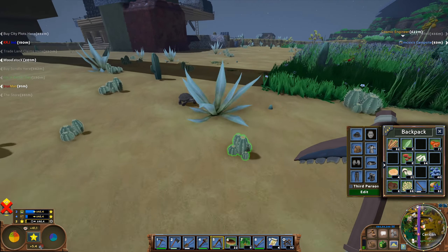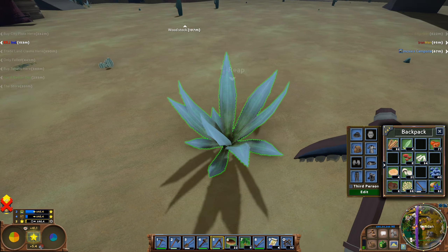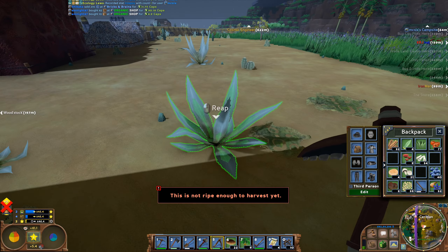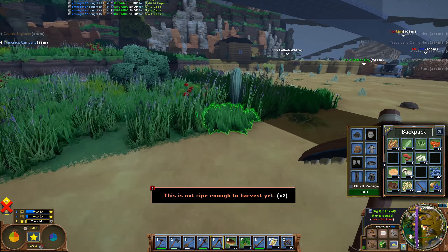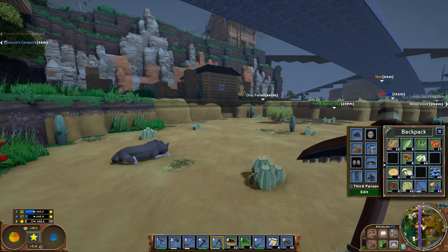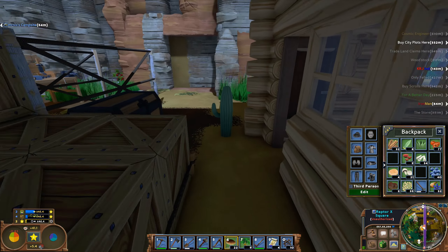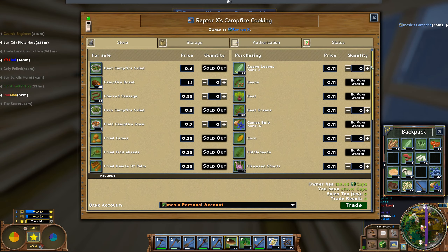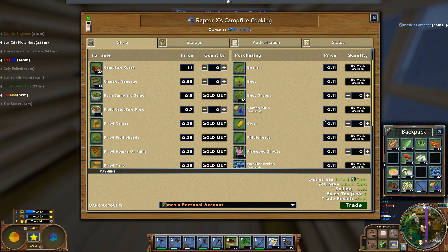The raptor wants some of those agave plants. Grabbing here - this one is not ready. I've been thinking that maybe I will not even sell, but just give the other card away. We don't really need it that much.